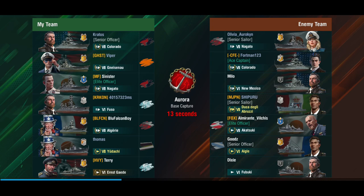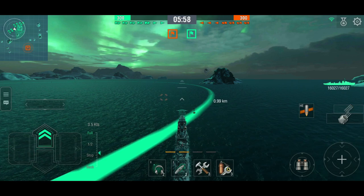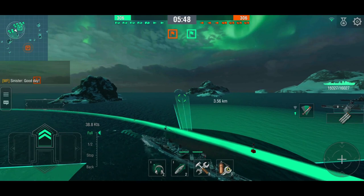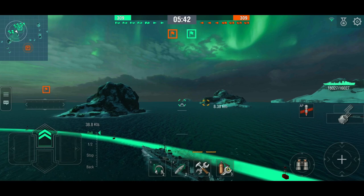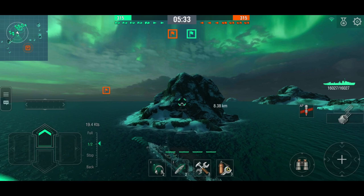We're bottom tier against a Nagato, Colorado, New Mexico, a Duca, and three destroyers. None of the destroyers we can't deal with; the battleships probably as well; the Duca I'd rather not. We're playing base capture on Aurora. We're not sneaky enough to sneak around the side, so I'm going to hang around the middle and see what's going on. I'll switch over to armor-piercing and set torpedoes to thin spread, because a wider spread means the torpedoes come farther apart and fewer actually hit.